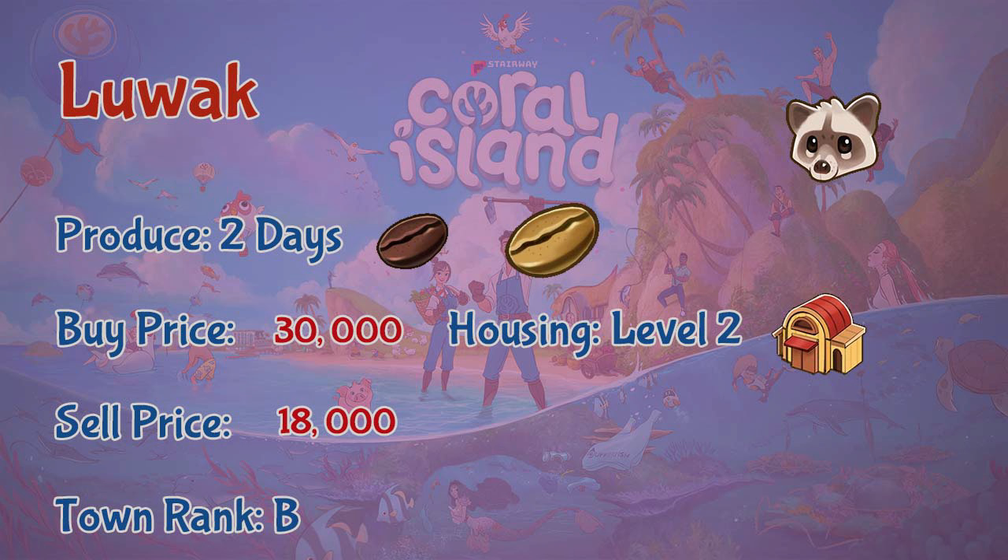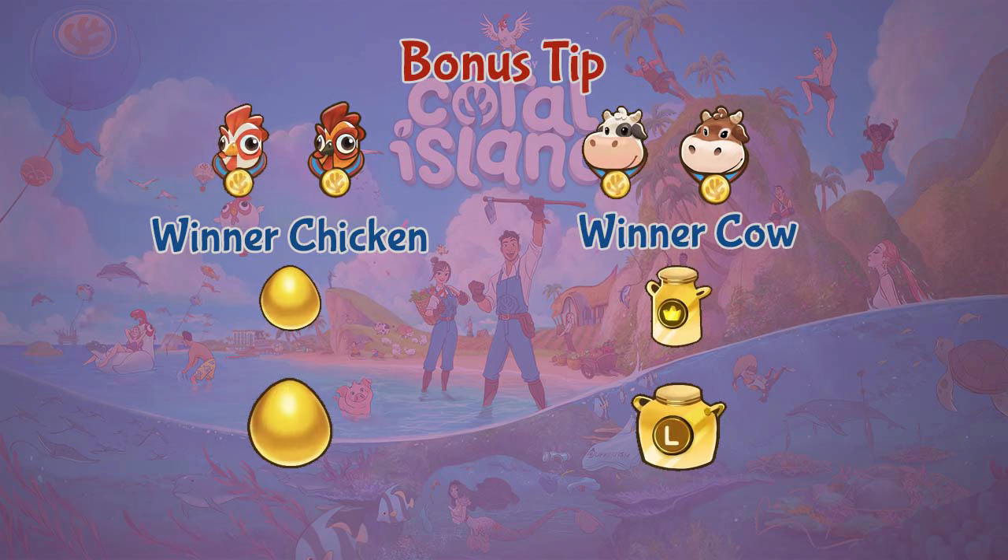Last but not least is the luwak. The luwak lives in the barn at level two and produces geisha coffee beans or large geisha coffee beans every two days. You can buy a luwak at 30,000 coins and sell one at 18,000 coins. You need to leave the luwak outdoors to graze grass in order to produce coffee beans. You can get a luwak at town rank B.